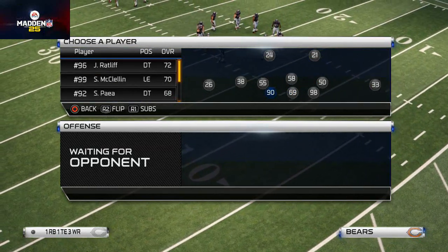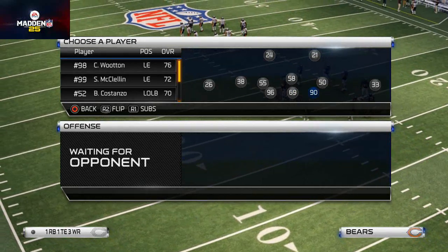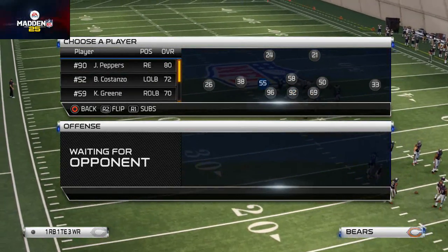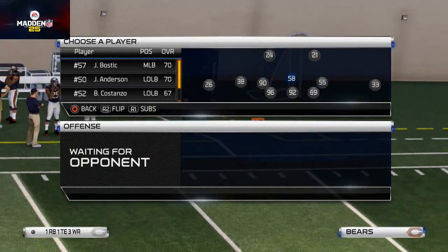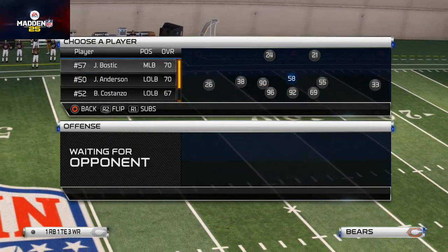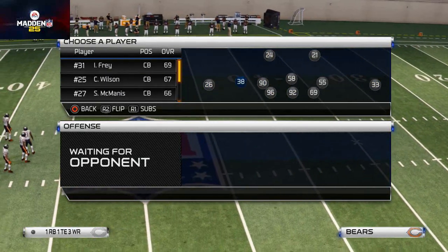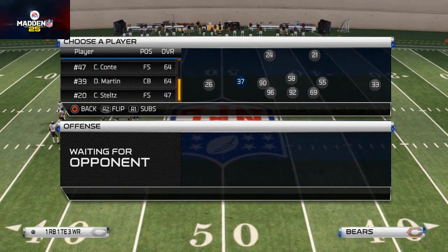The play we're breaking down today comes from the New York Jets playbook and it's called Prowl Bear Three. We like to make a couple of depth chart adjustments and those will be in our write-up post, so don't worry about the adjustments I'm making on screen right now — I'm just getting my roster set to what I'd want going into a game. Anyway, the play is Prowl Bear Three.